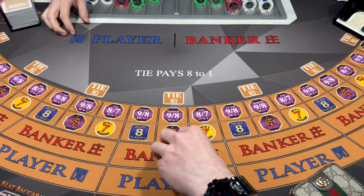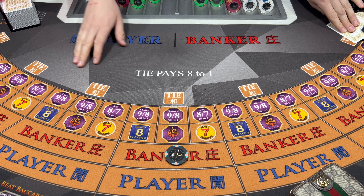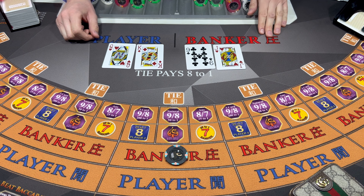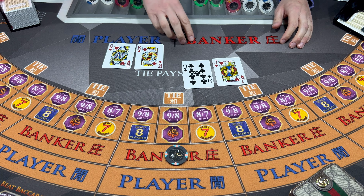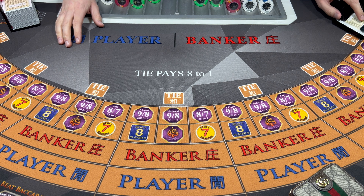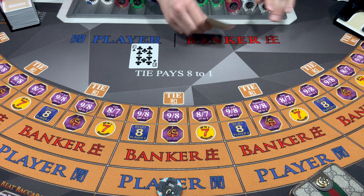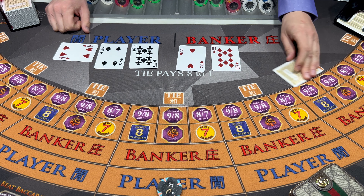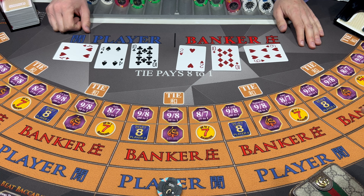Should we cover the 50 to 1 there? So we'll go down to 100 bucks on the bank here. Gonna make something happen here, try to work our magic. Nine - Banker wins. I'm thinking player for the next one here. I really think the player is going to come through. It's looking good - Tie. Eight.